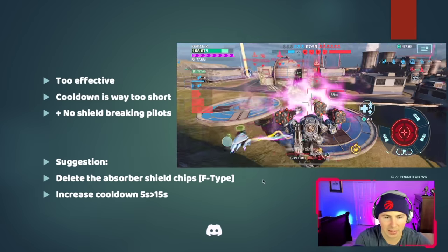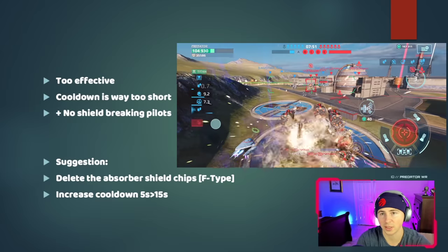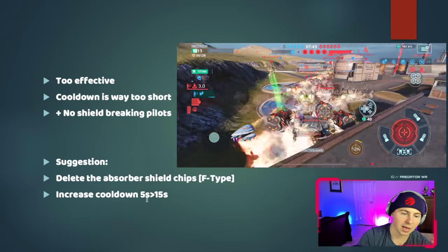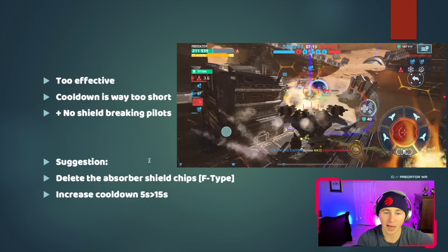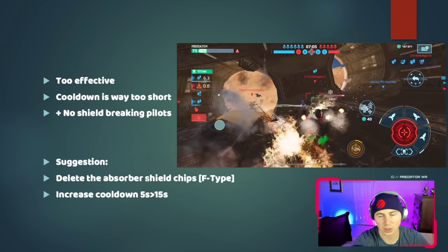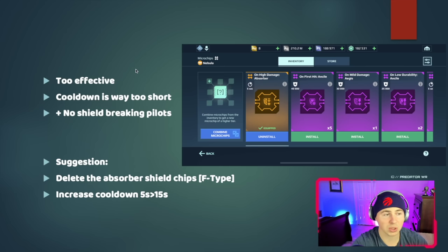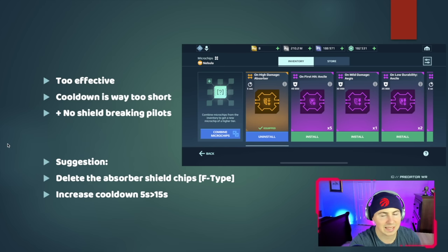My suggestion: delete the absorber shield chips completely. The F-type energy shields and easy shields could stay, but absorber shields are ridiculous — you can't break through them without a shield breaker pilot or module, which nobody uses. Increase the cooldown from 5 to 15 seconds — that's a huge three-times increase, but drone shielding has been complained about for so long with no solution proposed. So my full list: drone shielding, curving bullets, Kepri, blinding weapons, and orbital strikes. Would you change the order or add things like healing or phase shifts? Let me know in the comments.